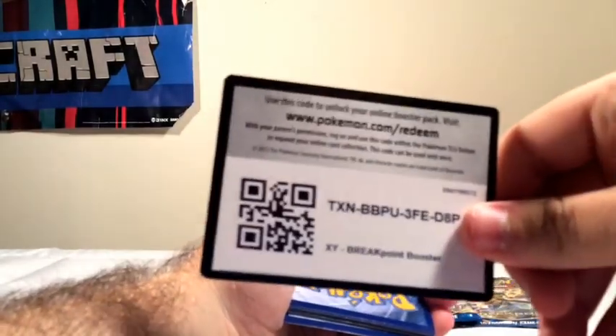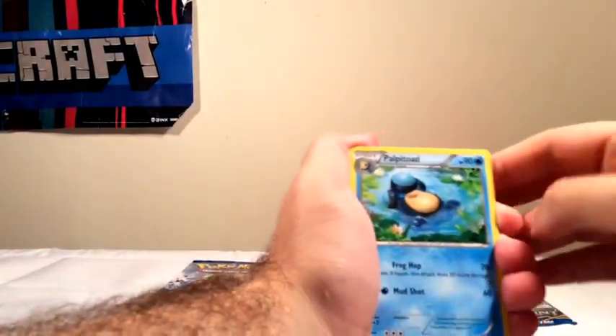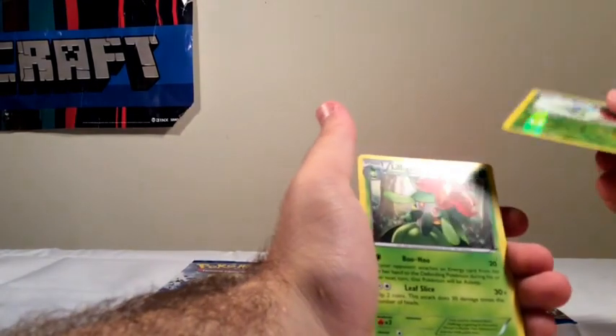Next pack. Another Shellder on the top — what the heck. Code card. So Potion, Palpitoad, Luxio — I like that Luxio — Shellder, Chikorita, Froakie, Clefairy, Growlithe. Ooh, I like that one. And Lilligant.